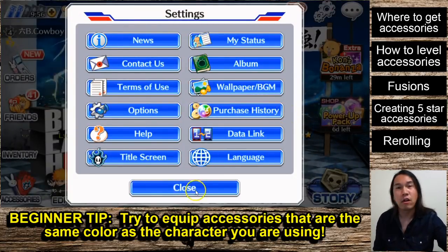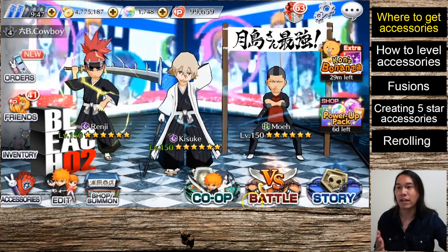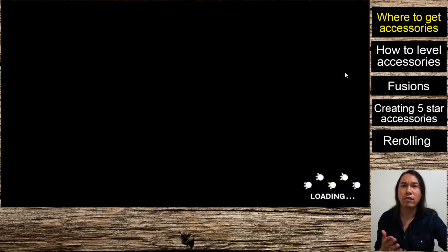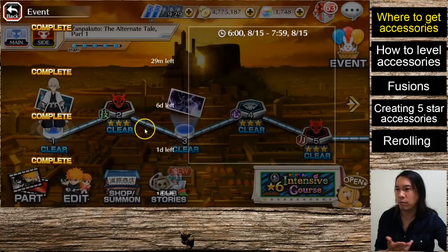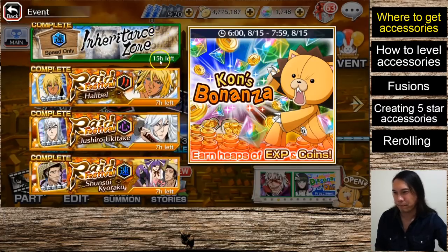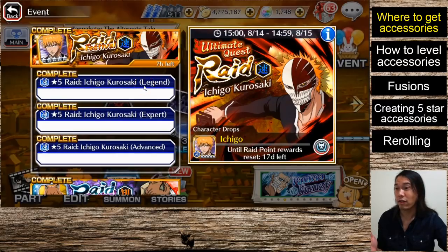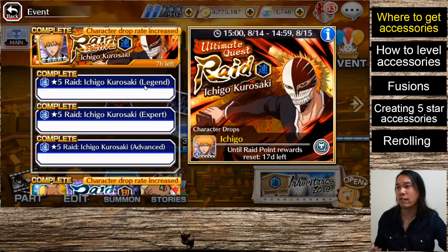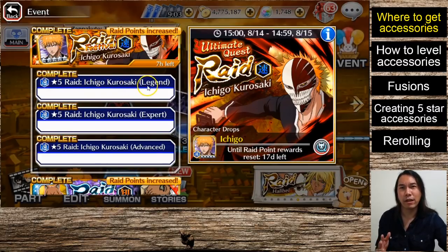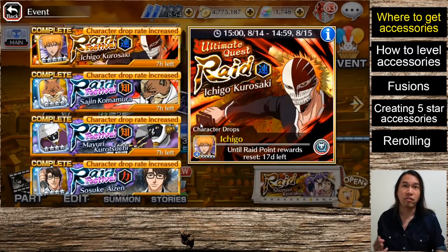Let's start with the first question most people have: where do you get accessories? There are many places. Number one, you can get them from quest drops by doing missions — mostly special events, which almost always drop accessories, usually one or two stars. Raids will also drop accessories, usually one or two stars depending on difficulty. The hardest level of a five-star raid can drop quite a large number of accessories.